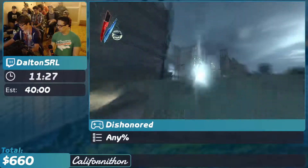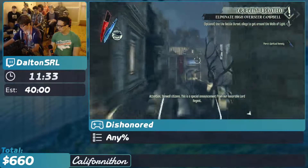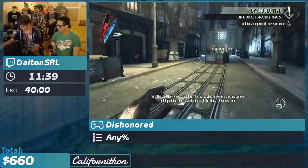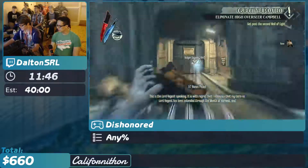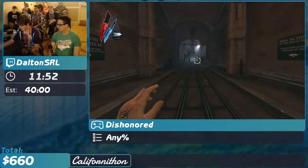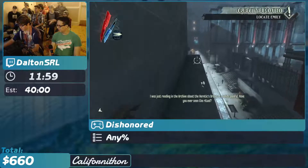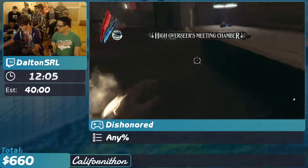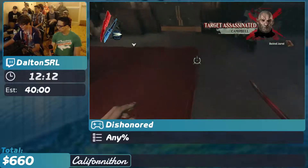So this is the first mission of the game — Lord Campbell. Here's where you start seeing that Blink's kind of broken. That's a double blink — you blink twice before hitting the ground. Shout out to Dr. T-Chops, he gets mad at me when I miss it. A lot of the times when you see me fall, I'm trying to do what's called a hard fall skip. If you fall in a certain range of heights, then you will hit the ground and have a really long animation.